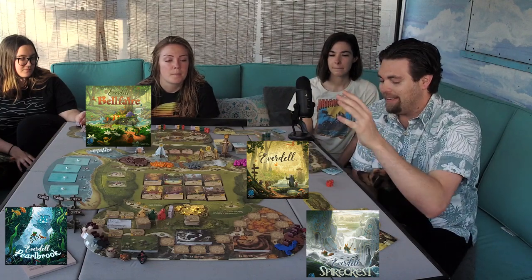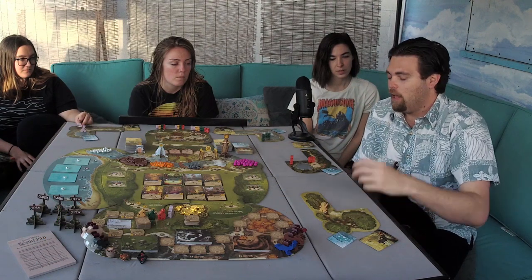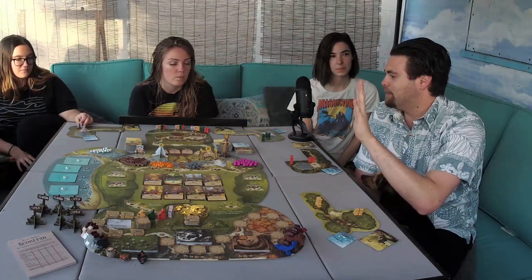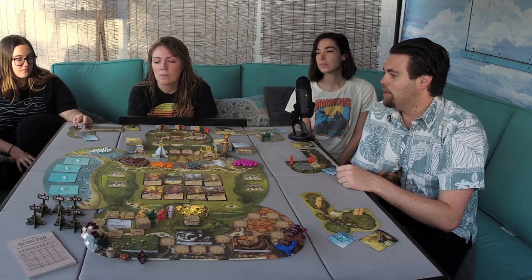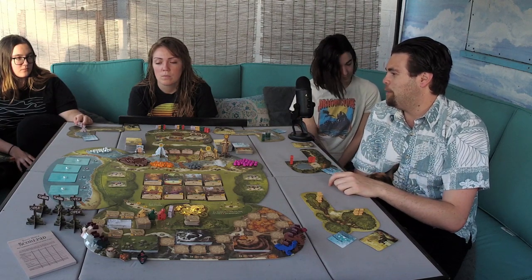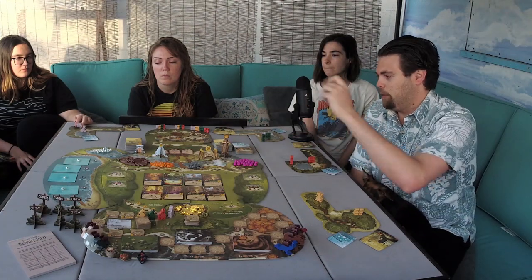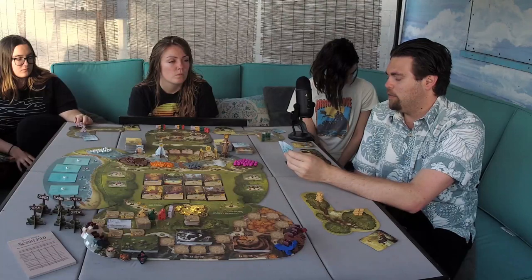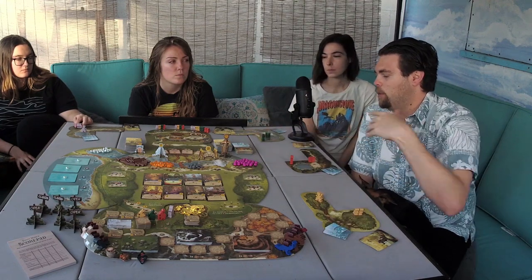So this is Everdell. Everybody's going to start with two critters. I'm going to be playing as these little sloths, and because we have the Pearlbrook expansion, we're also going to get a little frog. Critters go on critter spaces — they have little paws. Frogs go on frog spaces and they have little frog hands. There's only five of them on the very far left-hand side of the board. The first four say: if you have two or three cards of that type, you can place the frog there, get a pearl, and flip over that card. If you achieve the objective, you'll also get another benefit. The top left-hand corner frog space is a shoal — you can pay two resources and discard two cards to get one pearl.